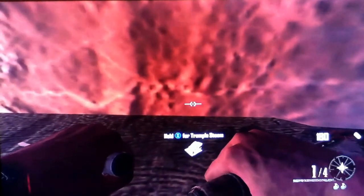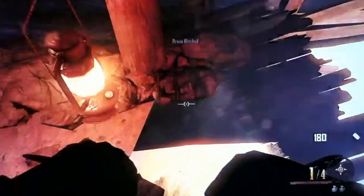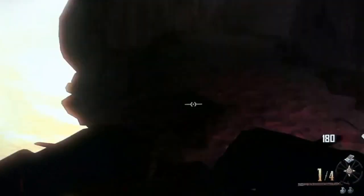Alright guys, you're going to want to jump over here. Place your trampoline team right here. Then, as you can see, you are now in the glitch. You can walk freely back and forth around here.